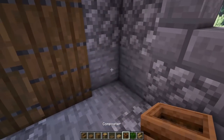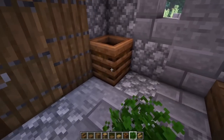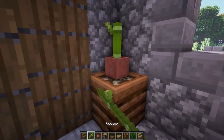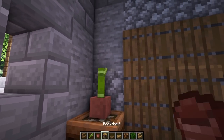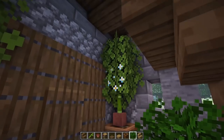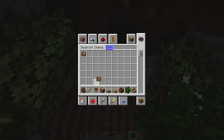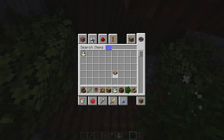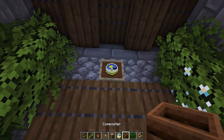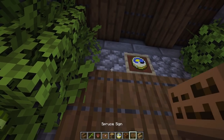Down here, let's add some details. Put composters on each corner, fill them up all the way to the top, then add a flower pot on top with bamboo, cactus, fern, or a dead bush. Add oak leaves going down by two on each side for a decorative plant look. On top of the composter, grab an item frame and place a clock — or you could put a painting or a sign with your name. Add a couple of signs on the sides for more detail.